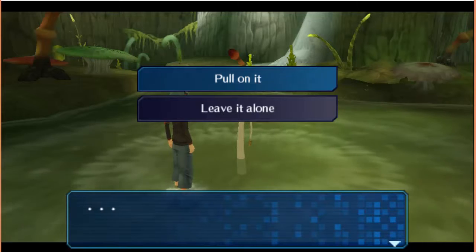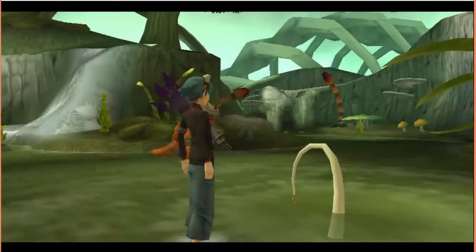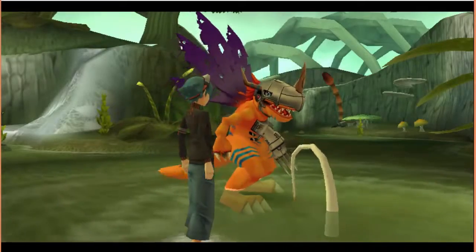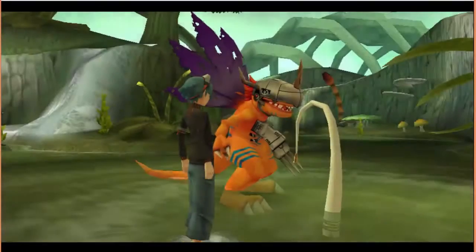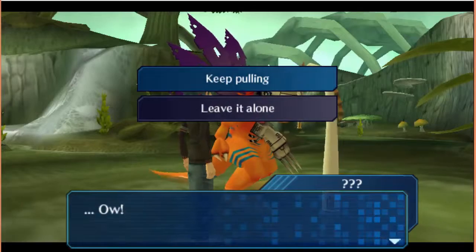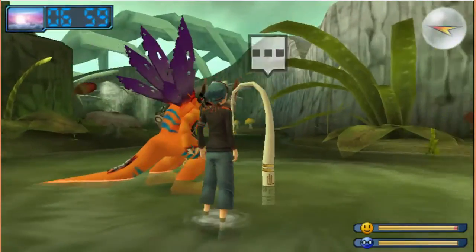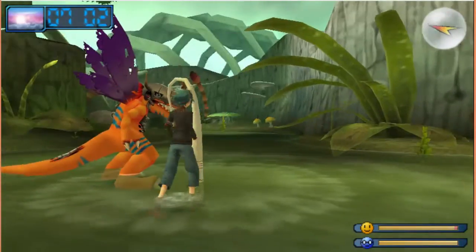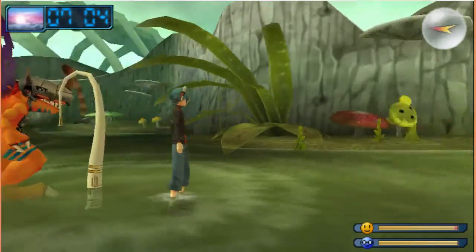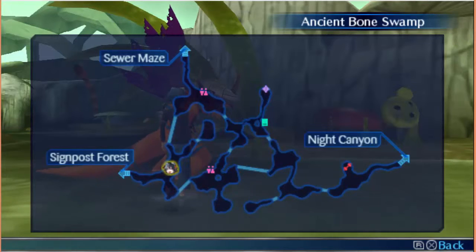Right now we'll decide whether to pull on it or leave alone what appears to be a tail sticking out of the ground. I'll keep pulling on it. Seems like you're not strong enough to pull it out. I know what this is — you have to have a certain amount of attack points, which I plan to come back and address.